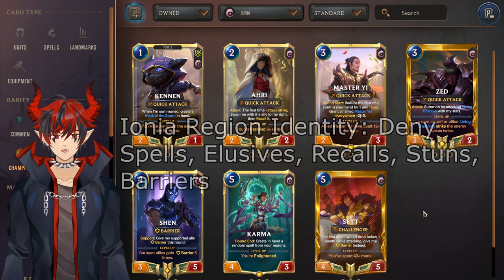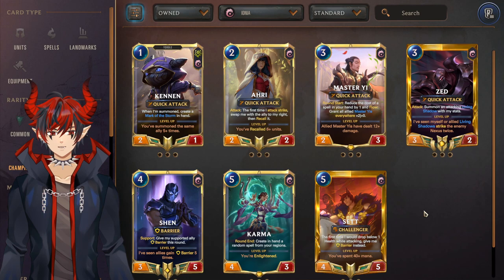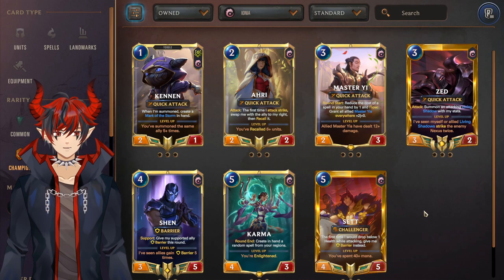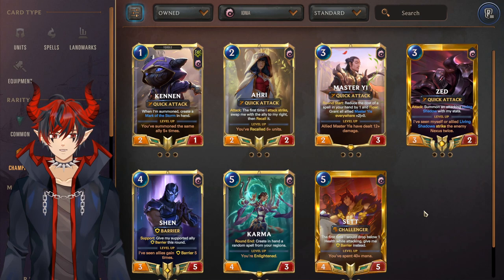Ionia is the region with the most duds because most of these cards are actually pretty bad. Karma and Set are definitely the big winners of the region and they're played together which makes it even better to craft both. Zed is all around a really good card however you do start with two of him so he's a low investment. Shen is okay, and the rest are really bad — Akali/Kennen used to be popular but got gutted and Master Yi is just the most bum card in the entire game.